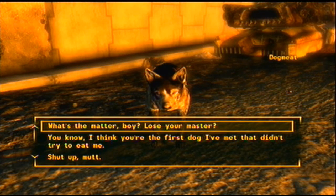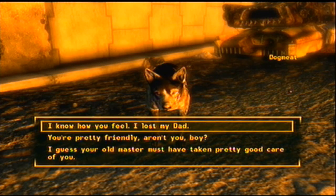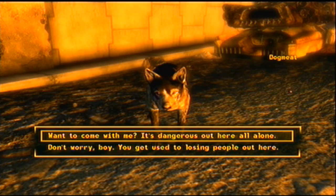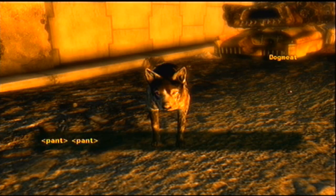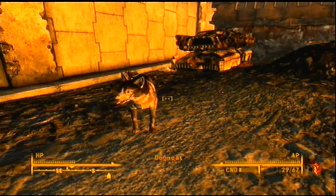His name's Dogmeat. He'll walk up to you and whimper at you or something. Be like, 'What's the matter, boy? You lost your master?' and he barks at you. I'll be like, 'I know how you feel — I lost my dad. You want to come with me? It's too dangerous out here all alone,' and he pants. So now we got our first companion.